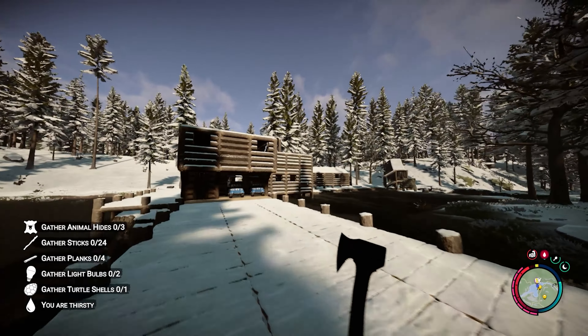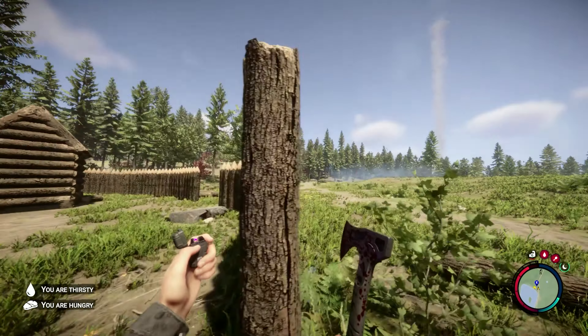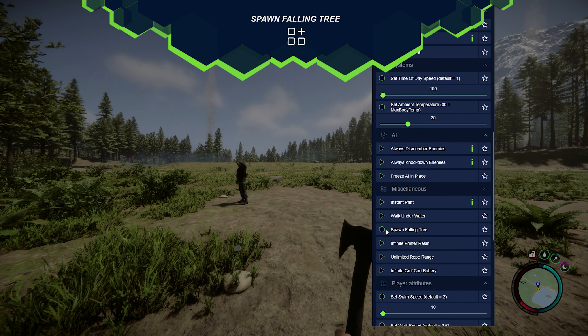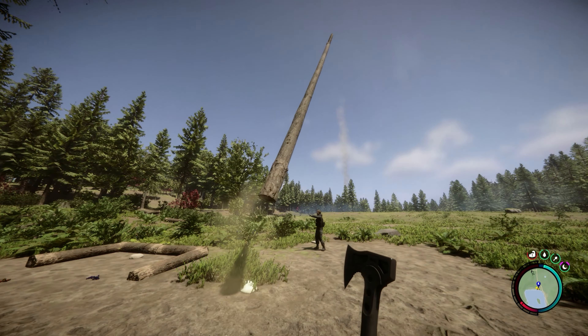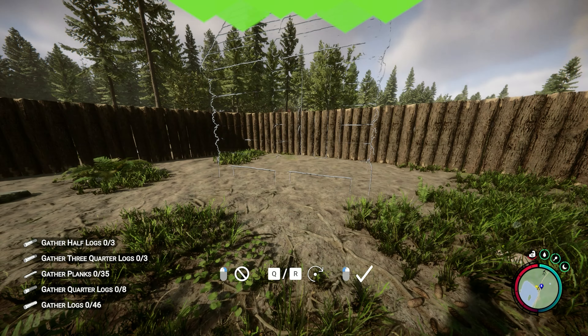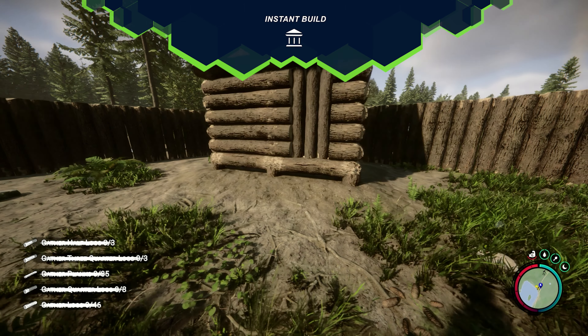And while we are on the topic of base building, with Plitch you can build your fortress even faster. For example, if you don't want to deal with chopping down trees for your base, you can simply activate the spawn falling trees mod to spawn as many trees as you want instantly. Or activate the instant build mod to finish constructing buildings immediately. Plitch makes it possible.